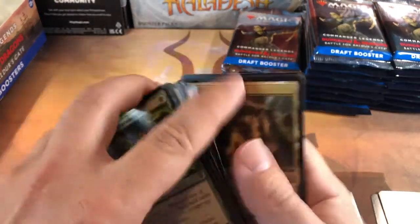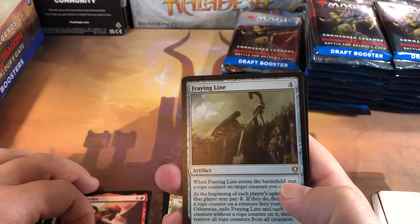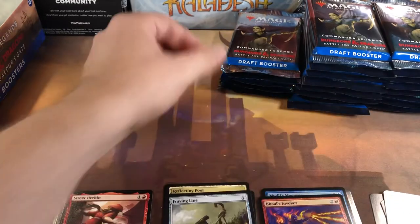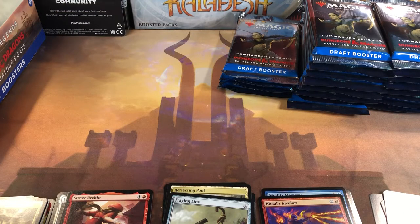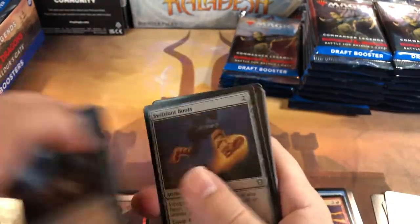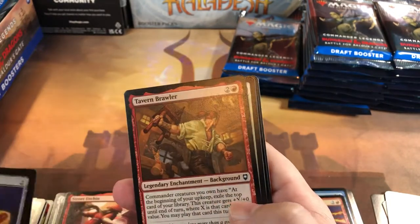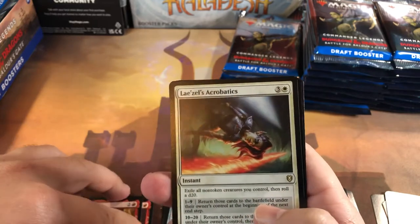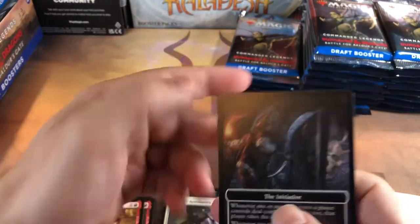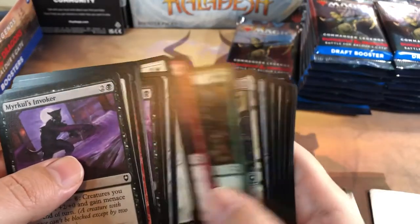They didn't put any big things like the Lotus or the Mana Drain or the Vampiric Tutor or anything like they did in Commander Legends one, so I'm not sure what's gonna happen down the road with this one. I don't think it's gonna be as big as Commander Legends one as far as value down the road. All magic sets are gonna go up, but I think Commander Legends one was just — they put a lot of power in that set and the big chase cards in there. Lazav's Acrobatics and a foil initiative.